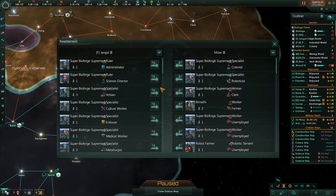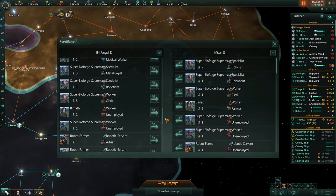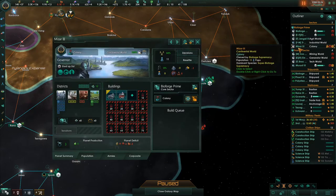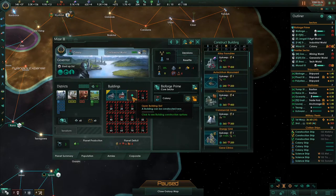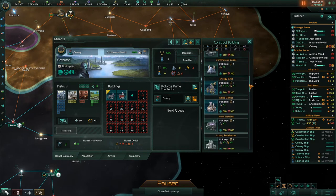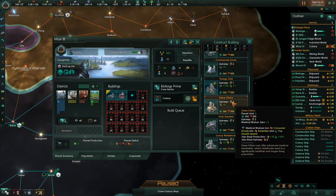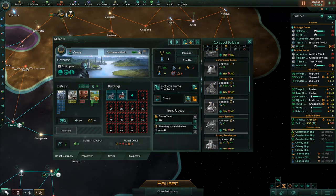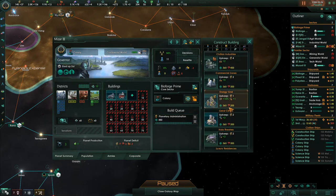Let's move them to Mizar — a worker and a worker — and that unlocks another slot. I could put a gene clinic down, let's do that. Let's unlock the capital building. Instead of gene clinics, let's do a Civilian Industries building — it creates trade value and amenities. I need some amenities.